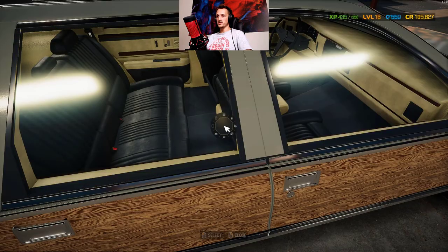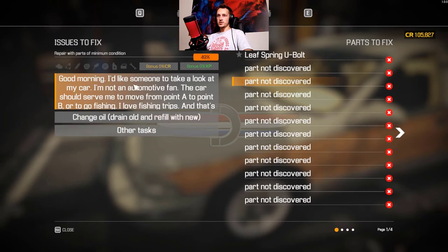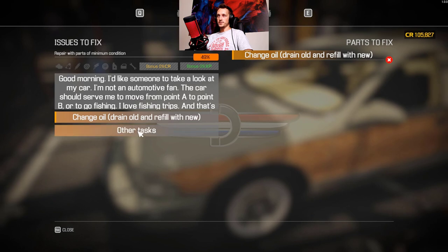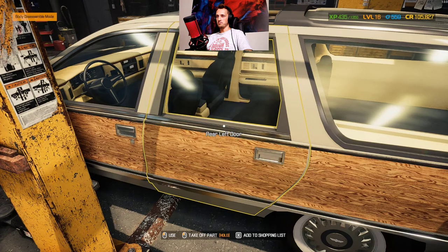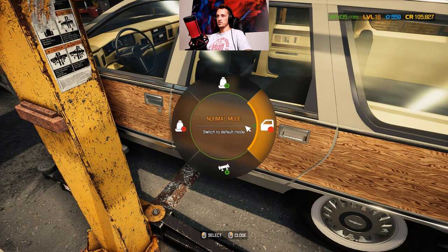All these story missions have a list of what you need to do. Let's check - first of all, a whole bunch of things need to be replaced in the engine. Under the hood - damn, four pages! Are you freaking kidding me? Change oil, perform wheel alignment, calibrate them. Oh okay, where's the interior? Didn't say anything about the interior.